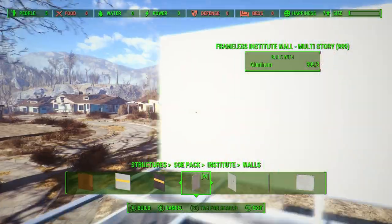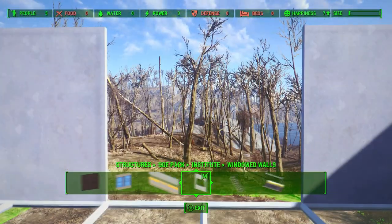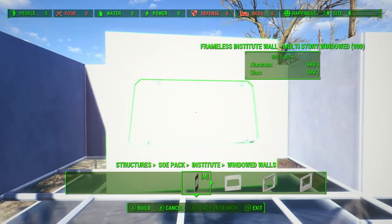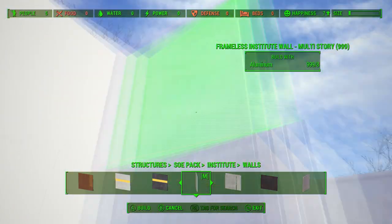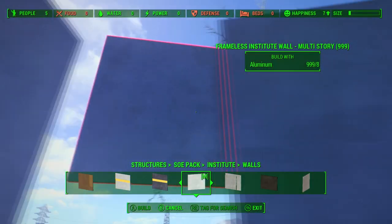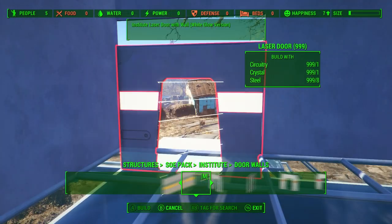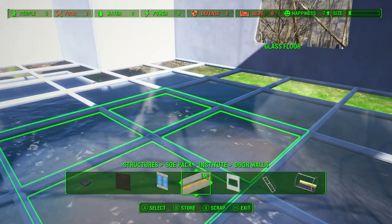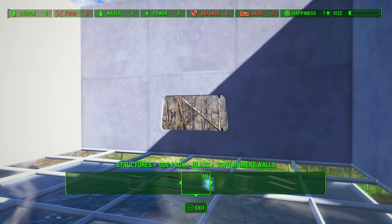This next improvement is kind of minuscule and I know a lot of people will find it stupid, but I believe we should have had an option to paint or have color schemes for our buildings. Let's say you're playing a raider build or an evil build — you'd have a lot of blood around your settlement. If you wanted to put a concrete wall down, there should have been some sort of toggle menu to flick through different colors to place on the wall, and in return it would take paint cans as a resource.